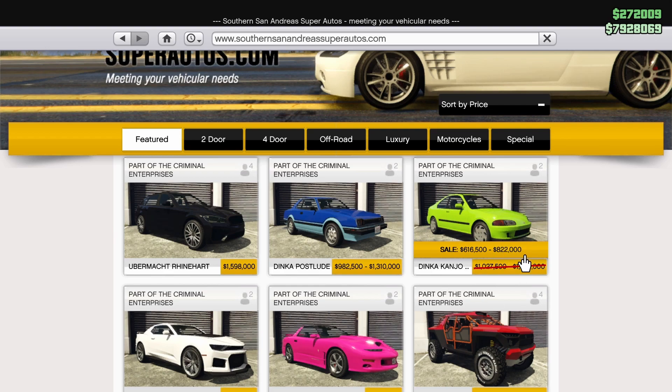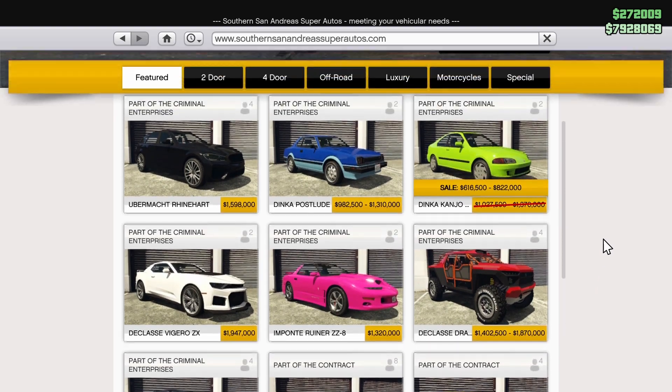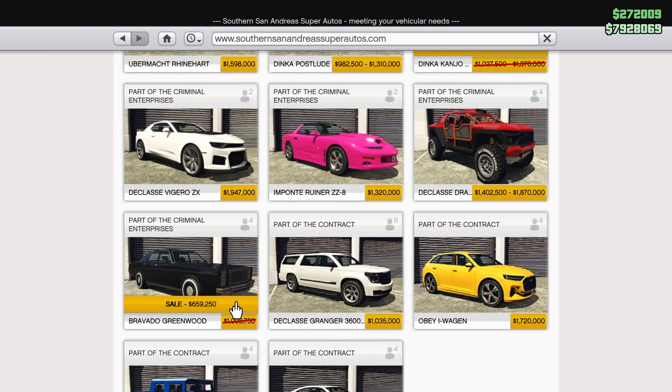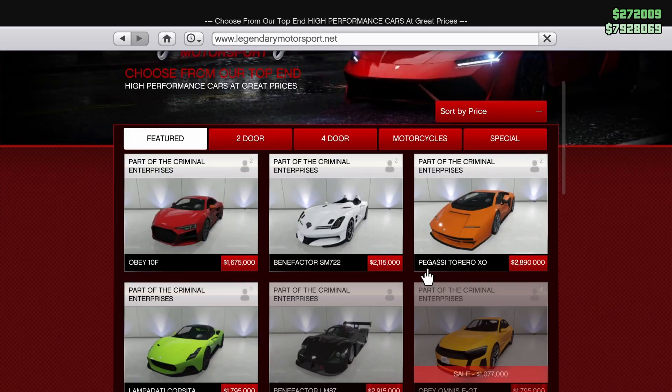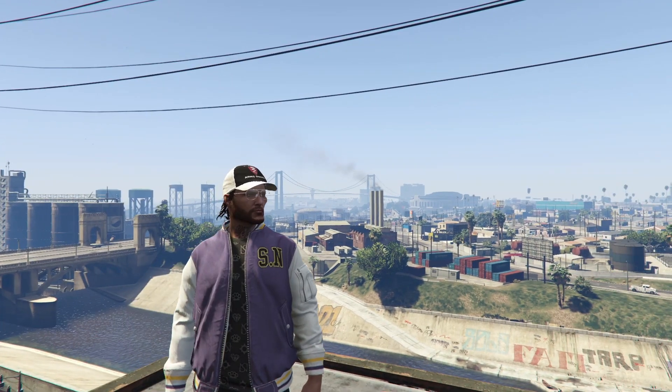We have the Dinka Kanjo SJ on sale for the week — it's a pretty decent car added with the Criminal Enterprises DLC. We also have the Bravado Greenwood, which does have Imani Tech upgrades, so definitely pick that up if you have the money. On Legendary Motorsport, we have the Omni EGT on sale for 40% off, which is a very good discount. This is probably the best Imani Tech vehicle in the entire game — you're not going to want to miss this one.